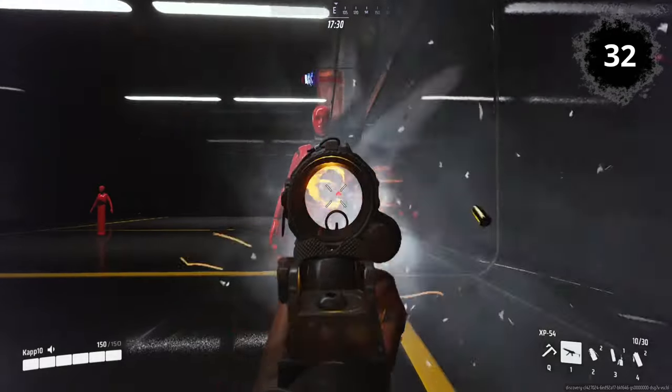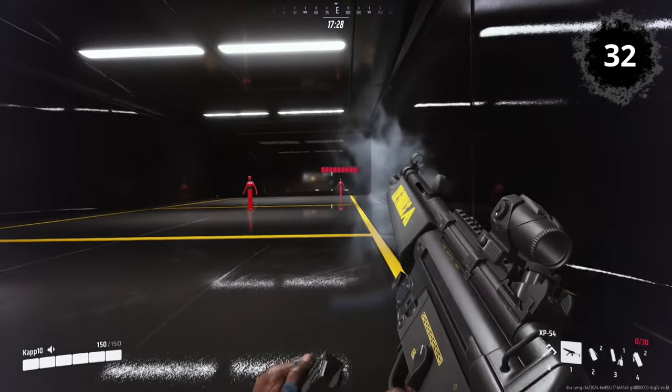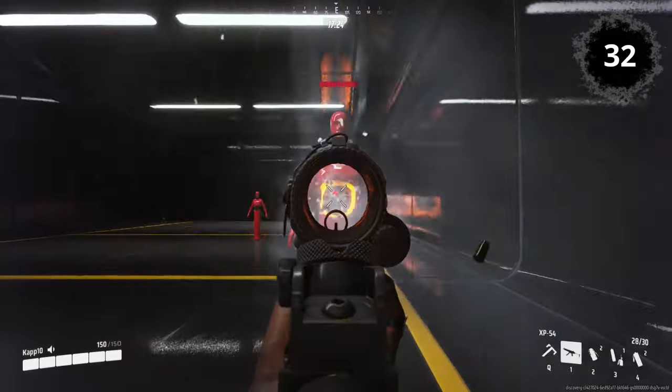XP-54: Same as the SH-1900, you can cancel the reload animation on this gun.